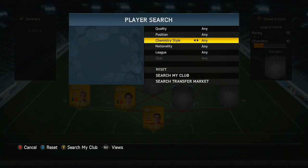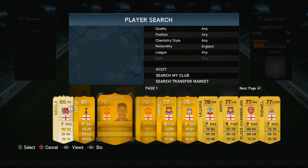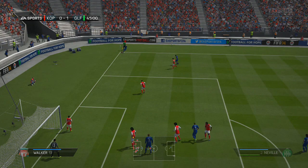We're within Liga BBVA, so we're going to go for the England nationality now and we're going to go for Smalling. As you can see, it does kind of reveal the first legend for you. Smalling was pretty decent — he's fairly pacey.